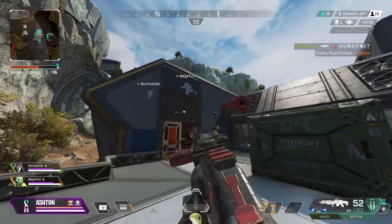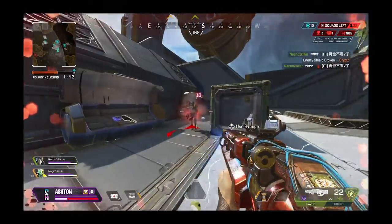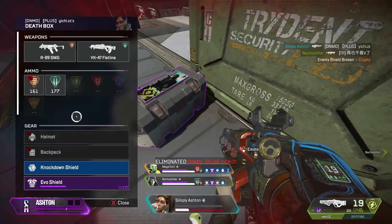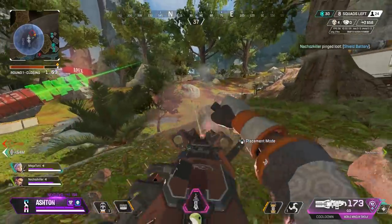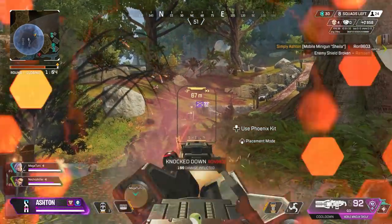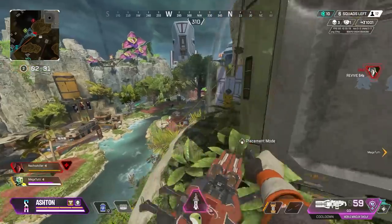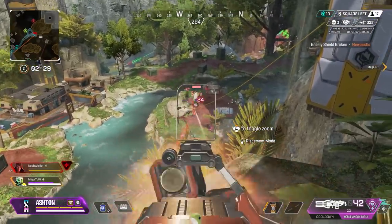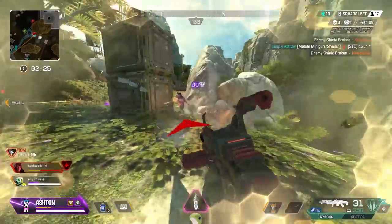On the very rare occasion that someone is using a Spitfire against you — this never happens, no one uses that gun, right? — a 100% reliable tip to beat them in a 1v1 is to use a bigger Spitfire. That's Sheila. This season, Rampart has been buffed a lot and I highly recommend trying her out — she's really holding her own, especially for those Spitfire 1v1s with the bigger Spitfire.